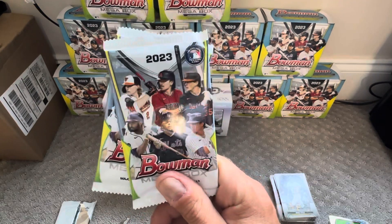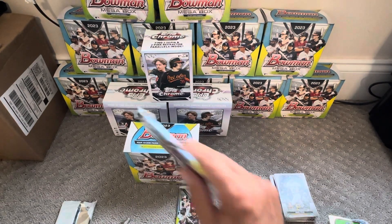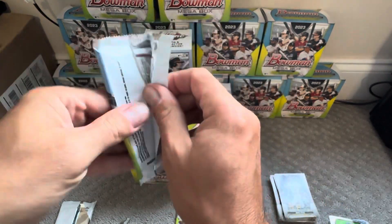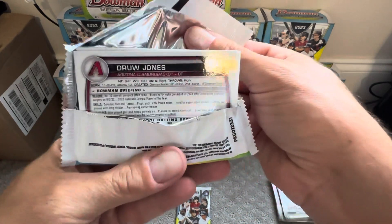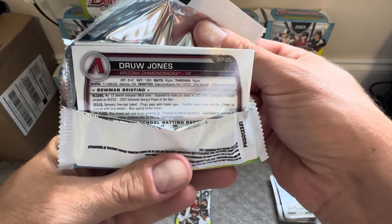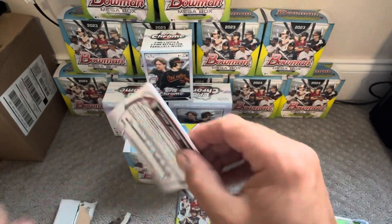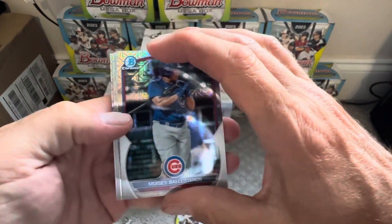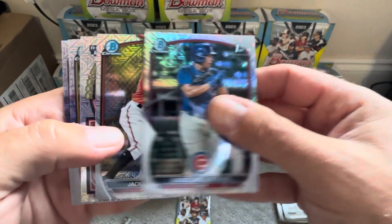But this is really what we've been waiting on, guys — these last two packs. The Mojo Refractors is where your money's made, in the hopes we pull some good ones. And how about that? First card I see: Drew Jones, Mojo Refractor. Awesome hit already. Doesn't look like any color, but I think we're already ahead of the game.